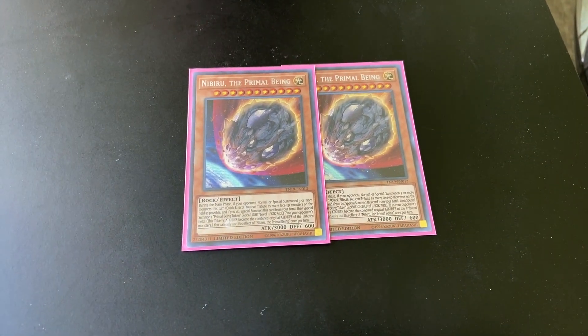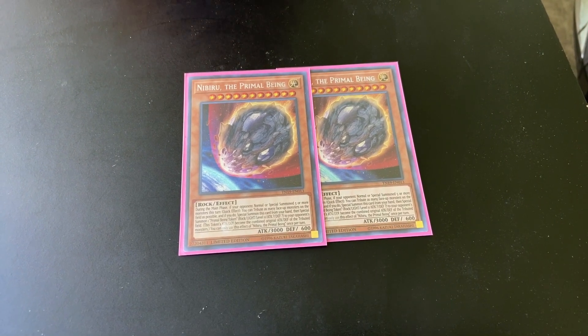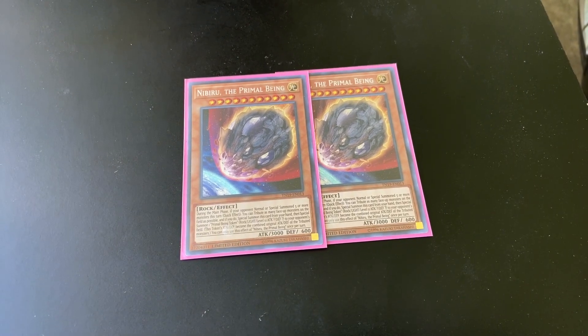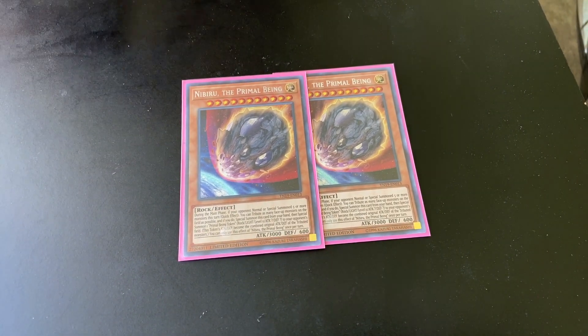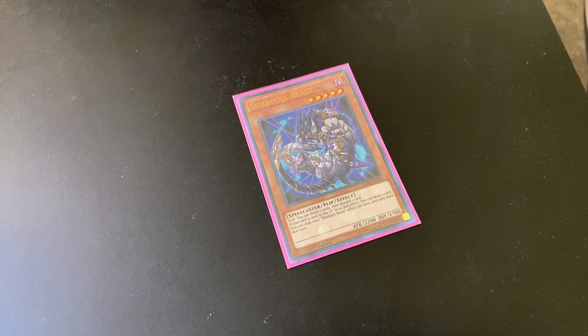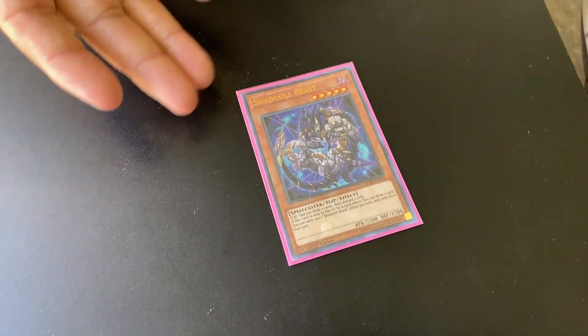I primarily had Albus in mind for the deck because you can fuse off the token to go into Titan. But for now, with Albus I have to wait for him to come in the mail, so right now you're just gonna see the placeholders. I have one Shaddoll Beast because I'm pretty sure you're gonna see me have Clone and Construct in my extra deck, so you can have a Cologne dump in for a free draw.